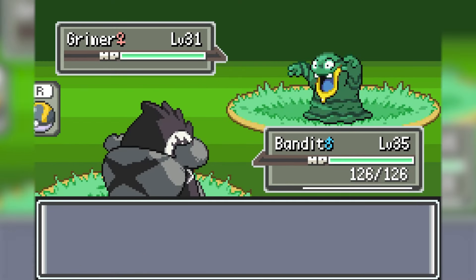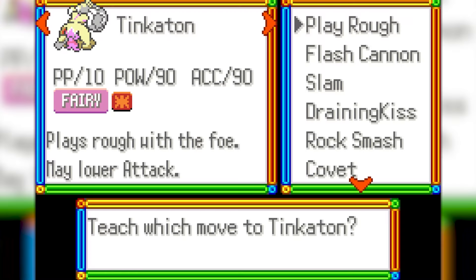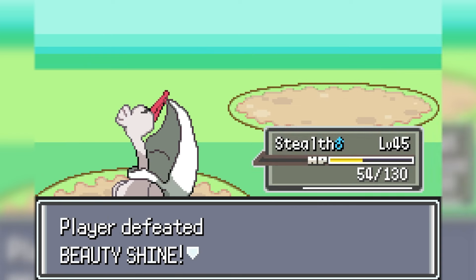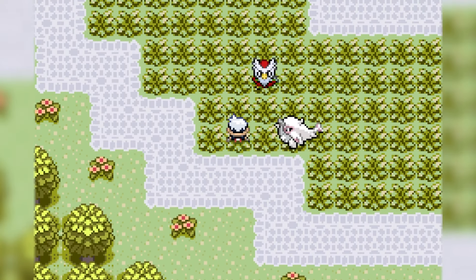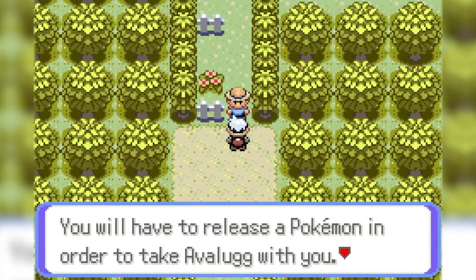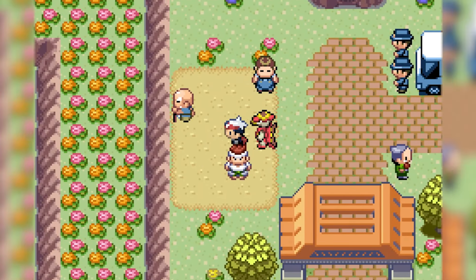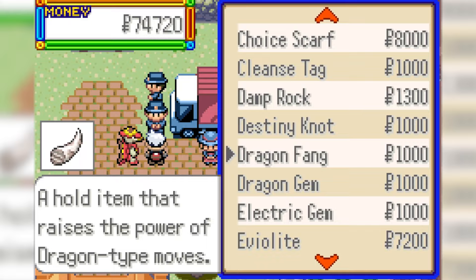In the next route I catch an Alolan Grimer which I'm able to evolve right away, and same with my Tinkatuff. I then spend some time teaching all my Pokemon better moves because I know things are about to get a lot tougher. After some more trainers I'm back with another catching contest in which I need to acquire a Pokemon with the highest defense. I found an Avalugg and submitted that, which won me $5,000. However I decided not to add it to my team. The next rest stop sells competitively useful items so I buy some and give them to my Pokemon.